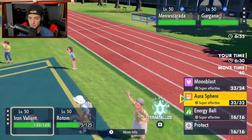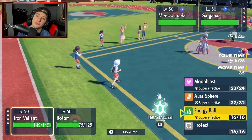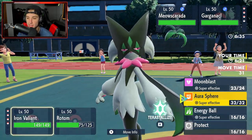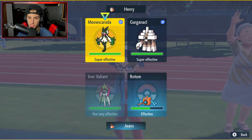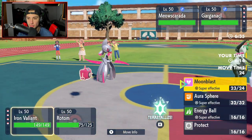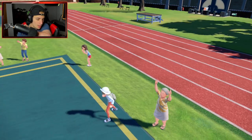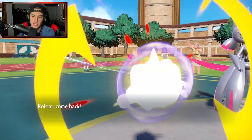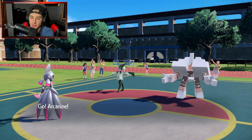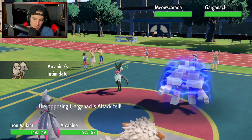Considering Close Combat for Iron Valiant but thinking Moonblast might be the play. Their Gargaknackle uses Flower Trick into Rotom's slot — big crit, surprising choice of target. Arcanine protects. Throwing Energy Ball and dealing nice damage — plus a Special Defense drop from Flamethrower. Now thinking of landing a burn on their Gargaknackle with Will-O-Wisp before it can stall me out.